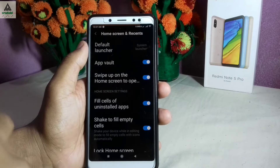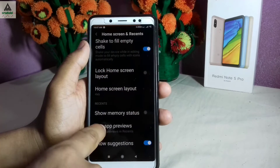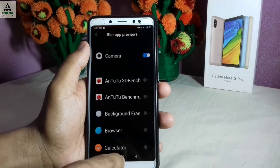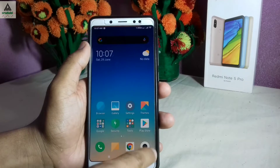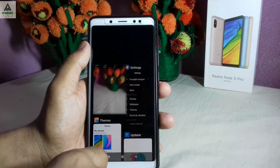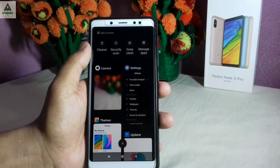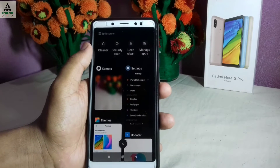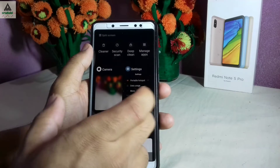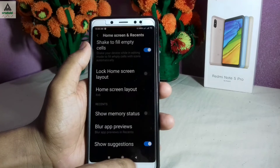Going to home screen and recent settings, there is an option called 'Blur App Previews'. Clicking on it, the camera app is already enabled. I'll open the camera application and click the recent navigation button — as you can see the camera application is blurred out while other applications are not blurred. This is a new feature available in the MIUI 10 Global Beta 9.6.27 update.